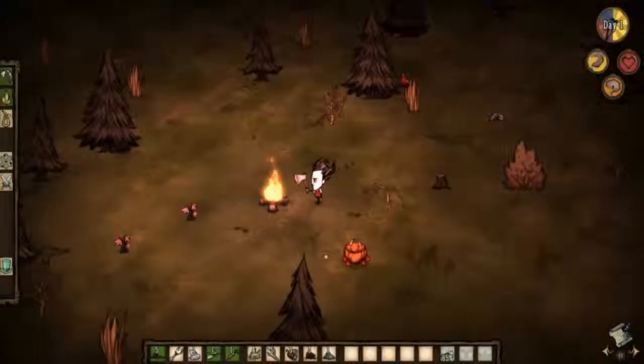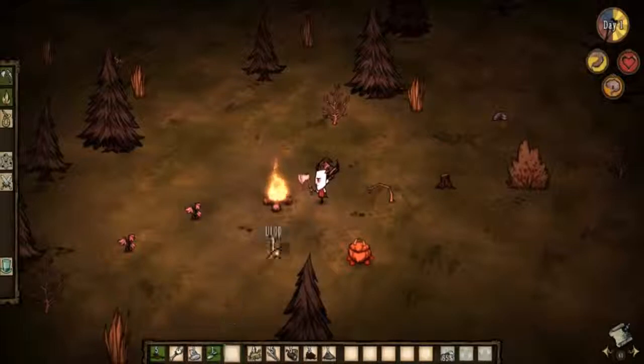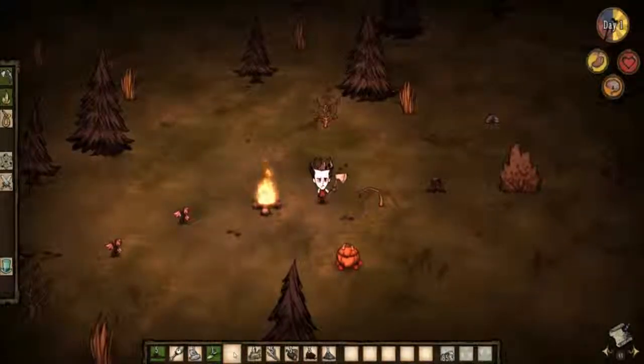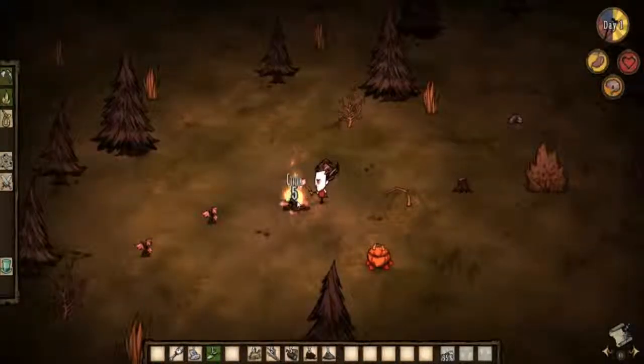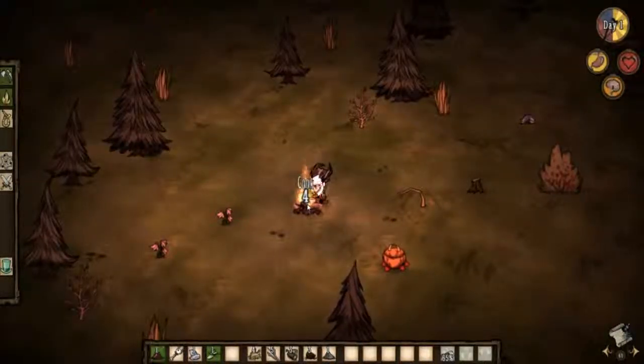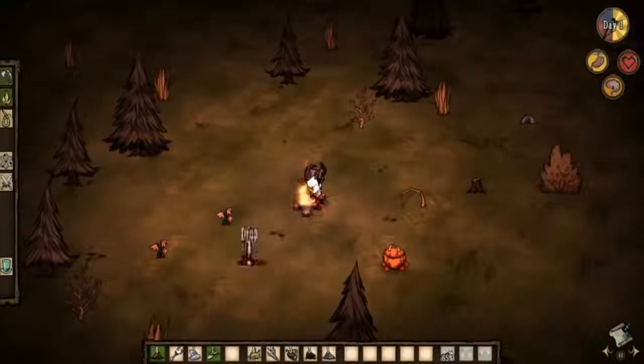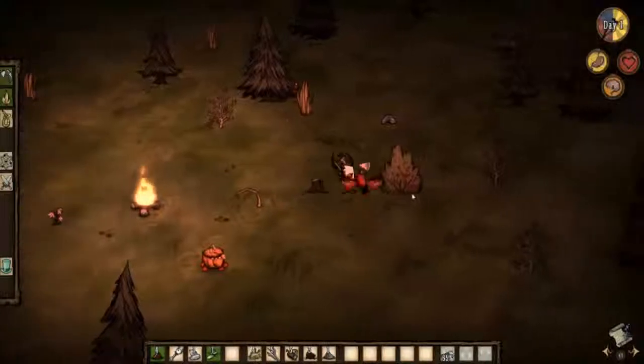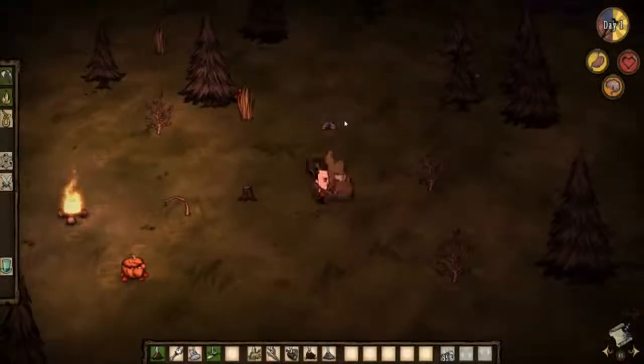Let's cook this carrot — we learned that if you cook food you make it better. Let's roast some berries. Roasted berries — if we eat those it's going to give us more than just regular berries.